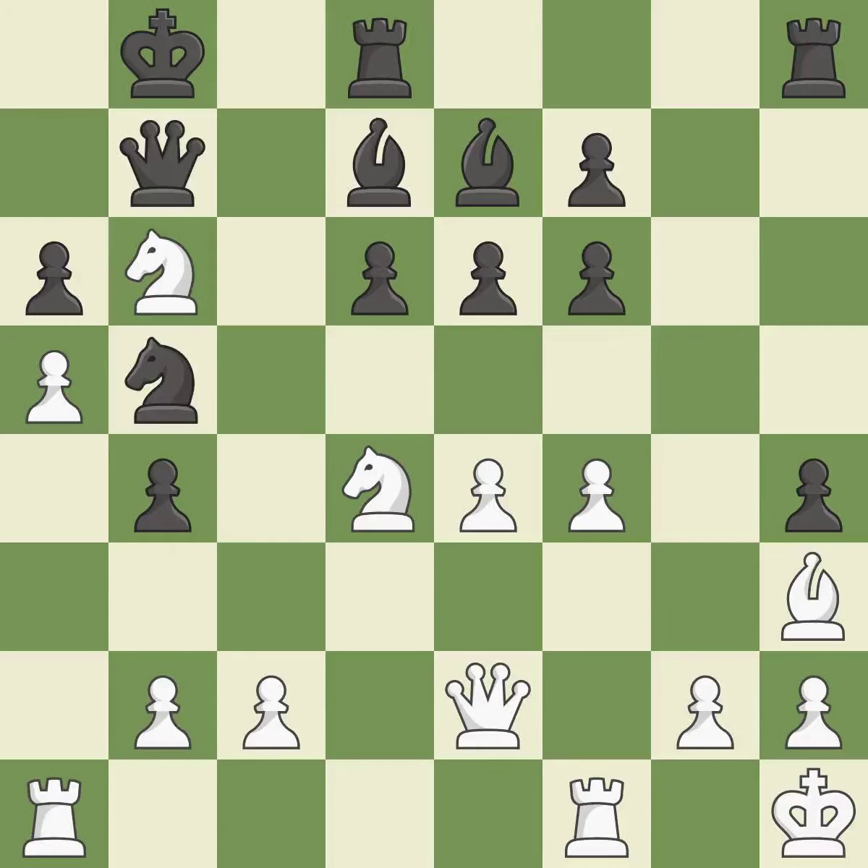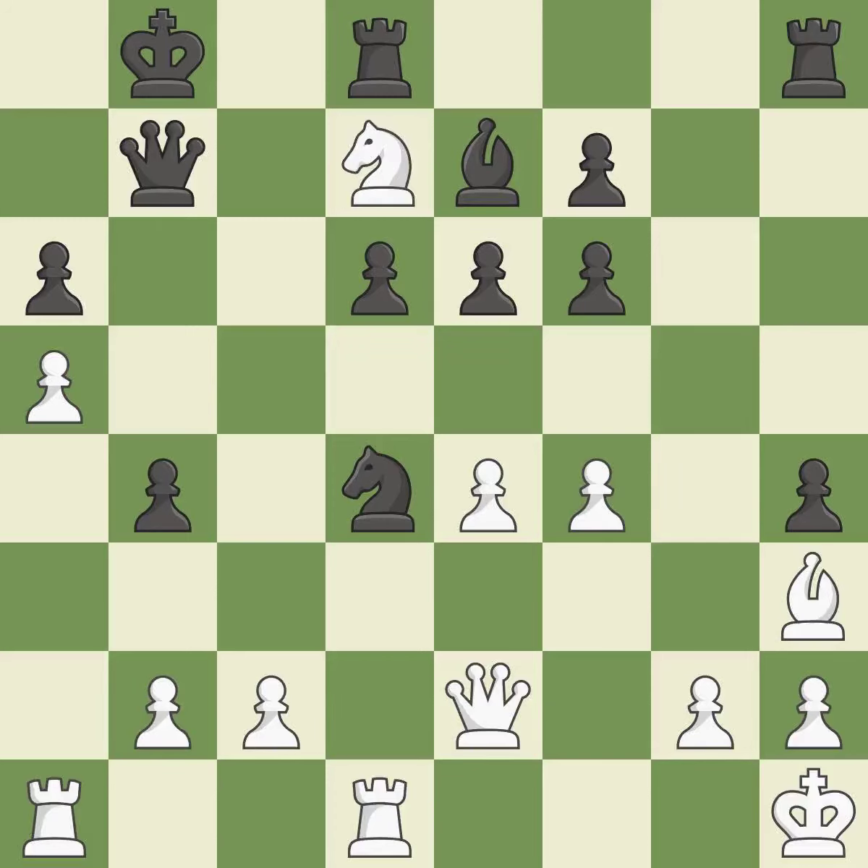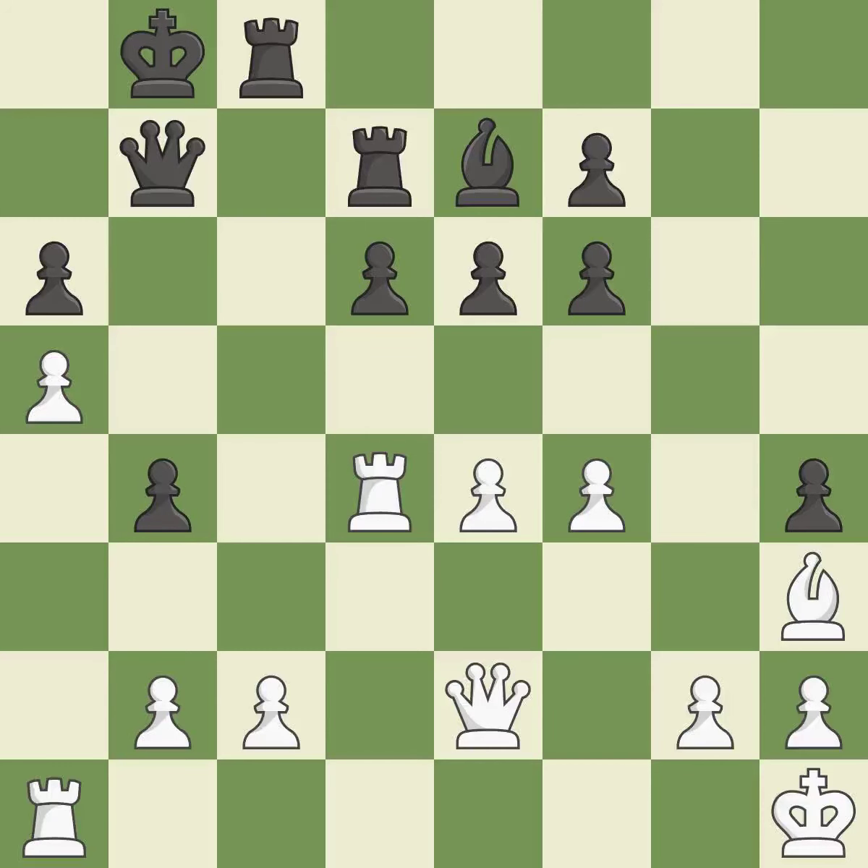This keeps the material balance in check with good commerce — ideal. It is a fair deal after all captures. This exchange is fair. This removes the attacking knight. This misses an opportunity to strike at the center with a pawn — it is an inaccuracy. This misses a chance to make a pawn winning threat — incorrect. On the file, the rooks are strategically doubled and forcefully combined.